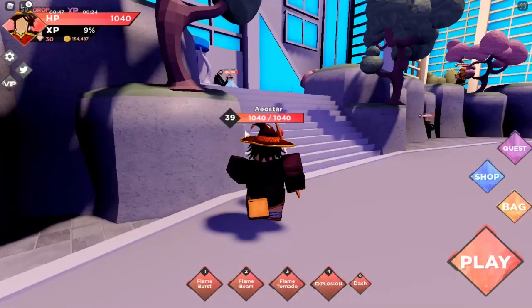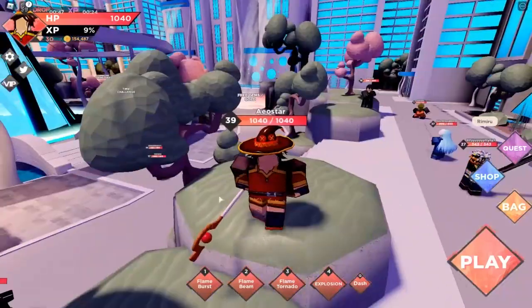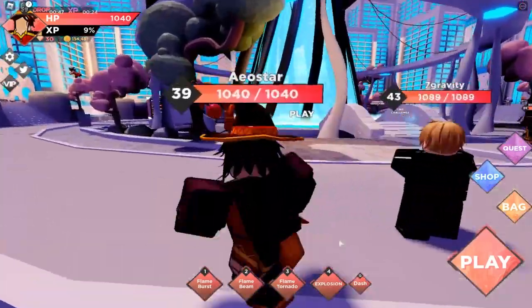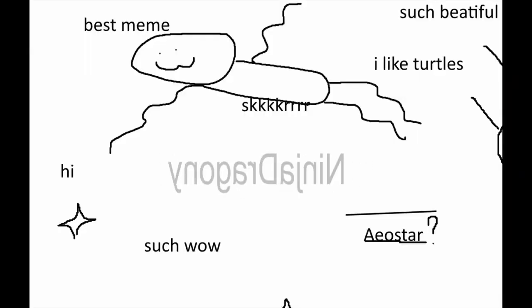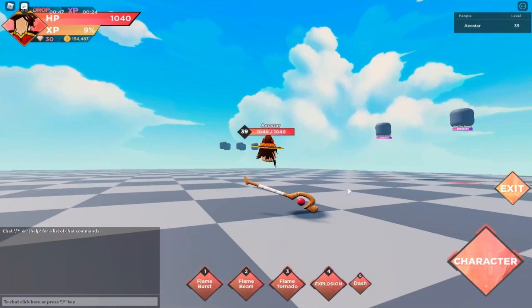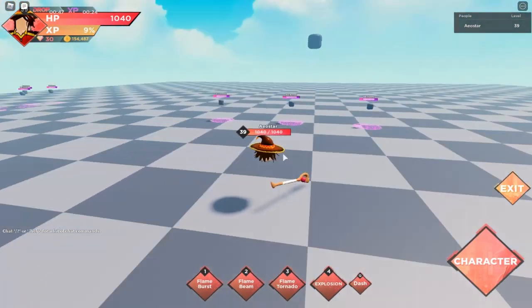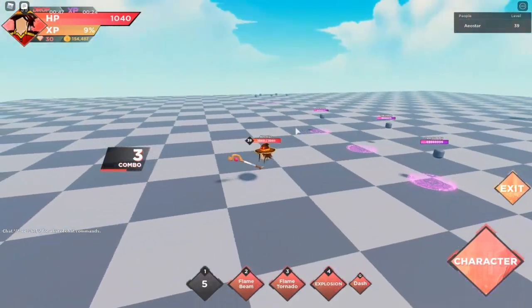I don't really expect Megumi to have anything else besides explosion, but I guess the game says otherwise. I'm trying to show you guys the moves in the testing place but my character is invisible for some reason - I don't understand why. The particle for the first move is still there though.